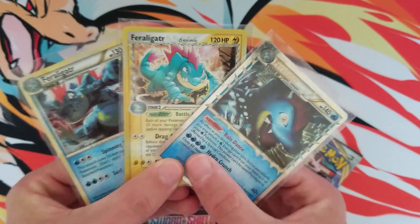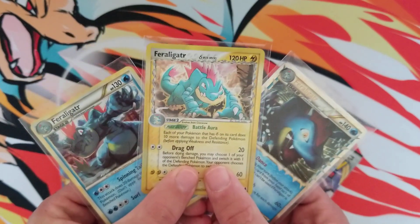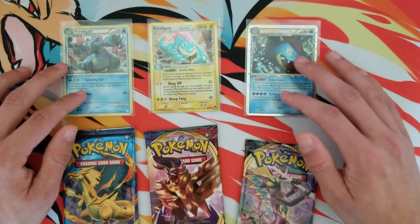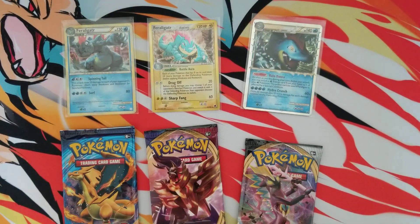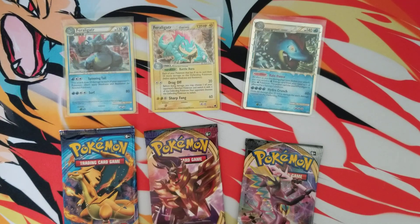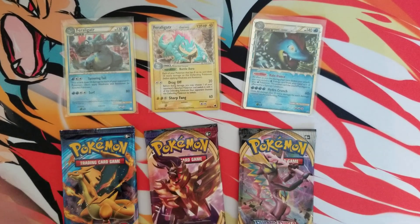We got some vintage Feraligatr cards this week and I think it's super awesome. To be entered into this giveaway, all you gotta do is comment your favorite Gen 2 Pokemon. You gotta be a subscriber, gotta like the video, and you'll be entered. I'll announce the winner next Sunday. Also add the last two letters of your YouTube username - for example, mine would be ER because my name ends in 'hunter.' So I'd put Scizor ER and you're good to go.